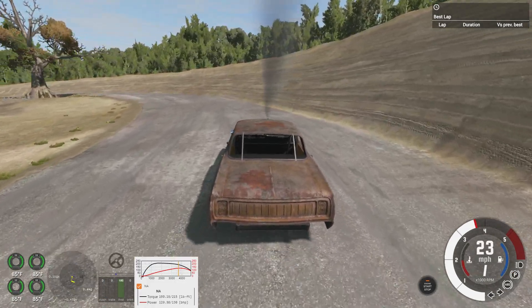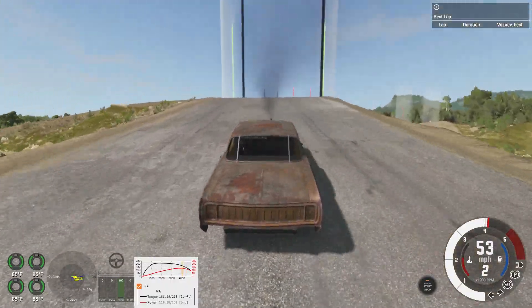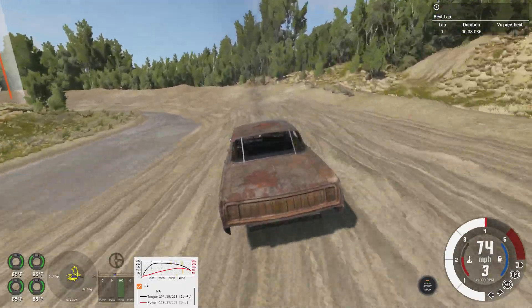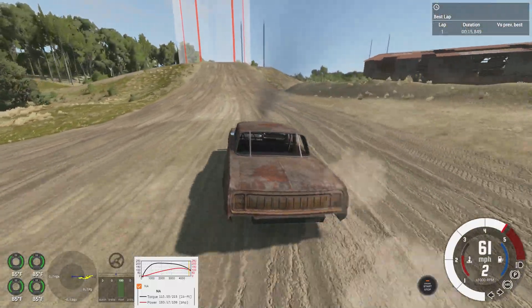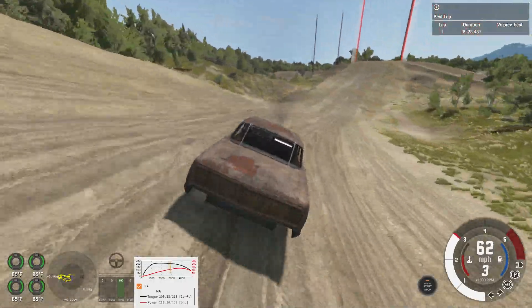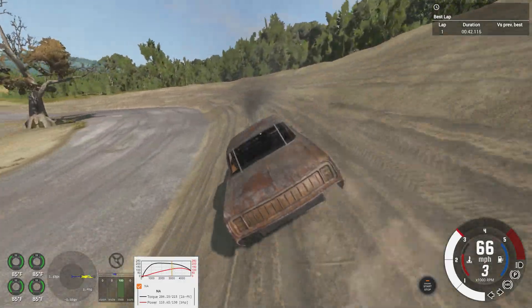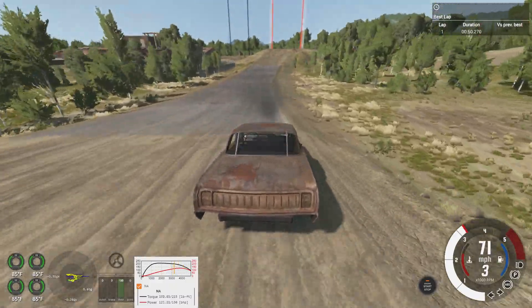Now we're driving the Blue Buck. Fun fact: if you talk about all of the derby cars by their in-game derby names, I'll probably have no idea what you're talking about because I'm bad at remembering them all. Not too bad of a landing there. It's gonna be in between gears which is gonna make things harder. I don't know if third gear is the choice there, but you gotta commit. That's gonna be pretty slow, but not the slowest.